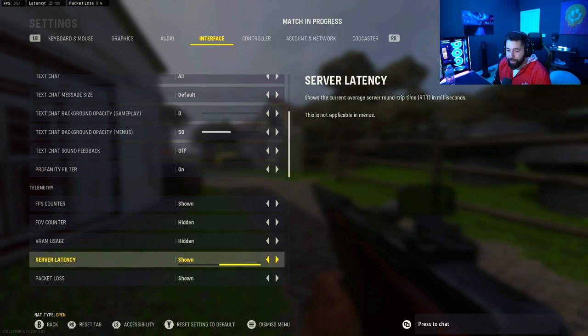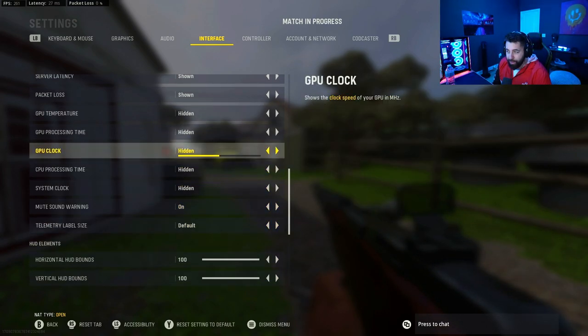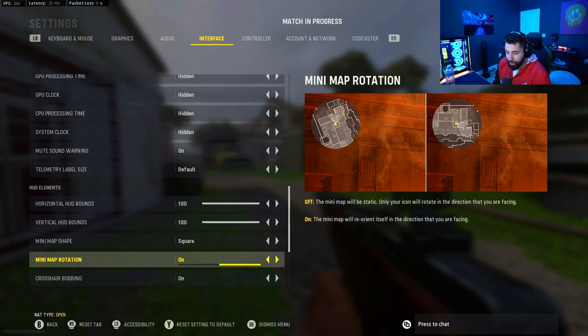For interface, the only things I have on are my FPS counter, server latency, and packet loss — that's really all you need. You can turn on other interface items if you want to know what your computer is doing while you play.